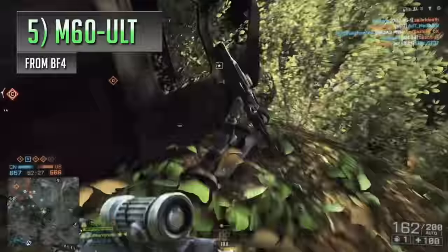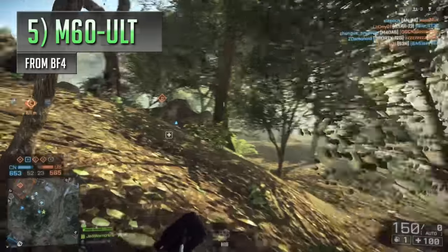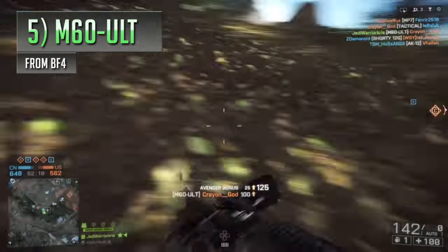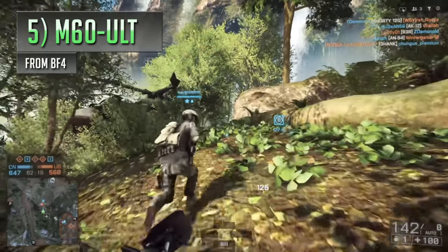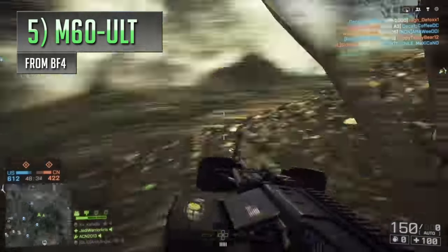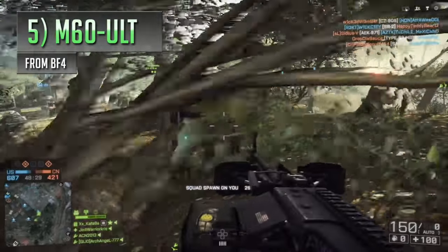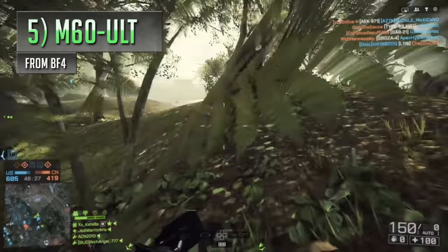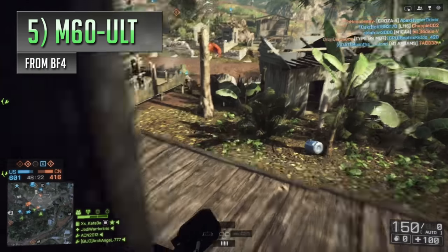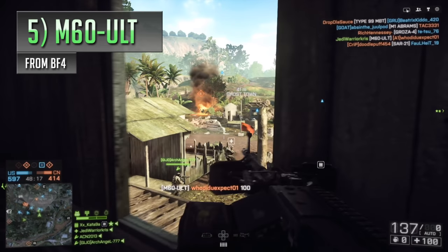If you've ever wanted to use an M60 with exploding bullets, that was totally possible on Battlefield 4's Operation Outbreak DLC map, where you can pick up a really unique variant from a crashed chopper. This came in the form of the aptly named M60 Ultimate — basically an M60 on steroids. Despite sounding like just a more powerful version of the same gun, it was actually completely different in how it looked and functioned, a very different weapon to that bog standard M60 found under the support class.